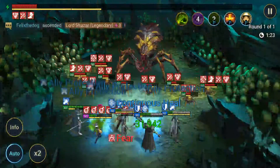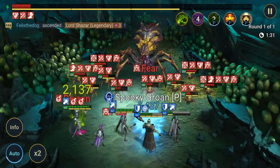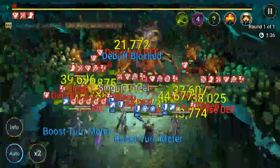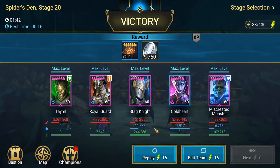Basically Tayrel adds that little extra turn meter reduction for your team which helps out a ton, and he also provides an AoE Defense Down as well. I probably didn't even need Stag Knight in there because your tank was actually tanking really well — he had Ally Protect on. He literally did two million damage — more than the other two combined. Basically a support-hybrid AoE attacker.